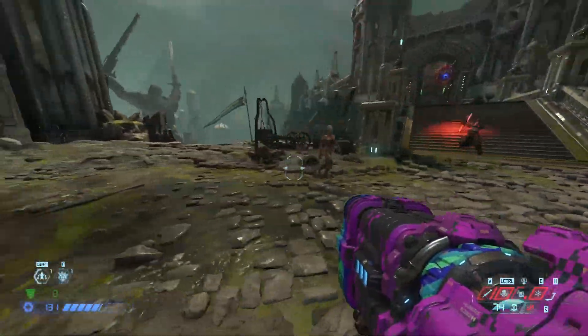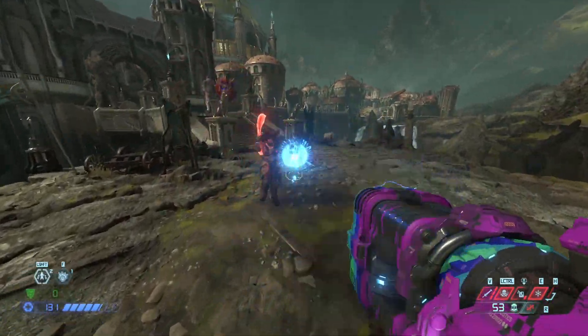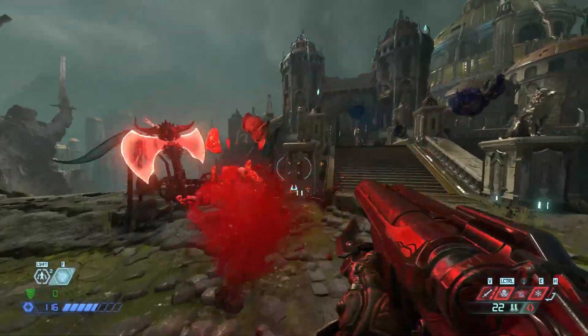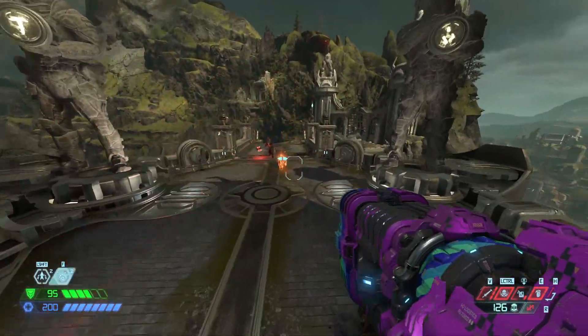The bigger the demon, the bigger the falter radius. You can see a zombie faltering him when he's kind of close, but a cacodemon faltering him with significant distance between them.